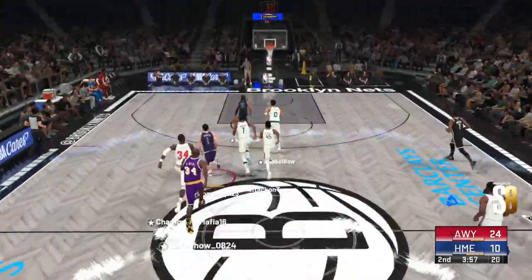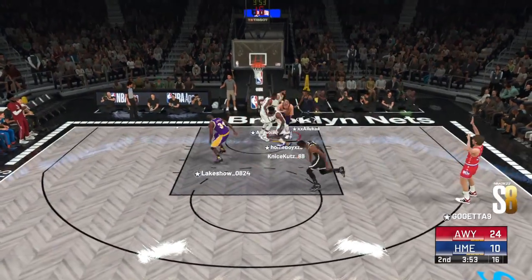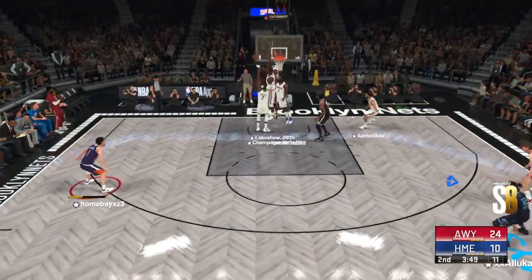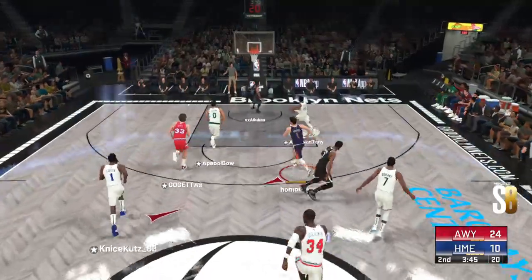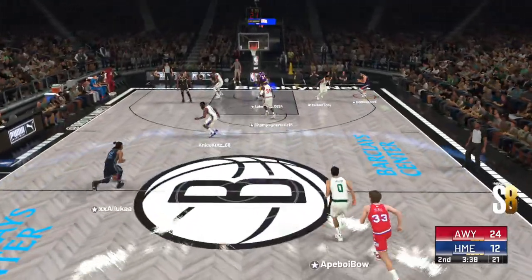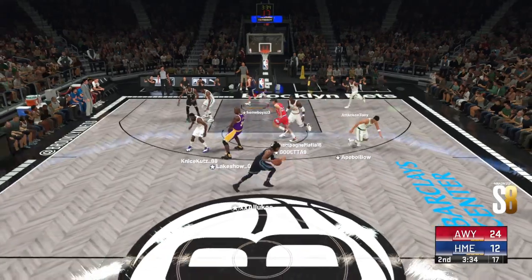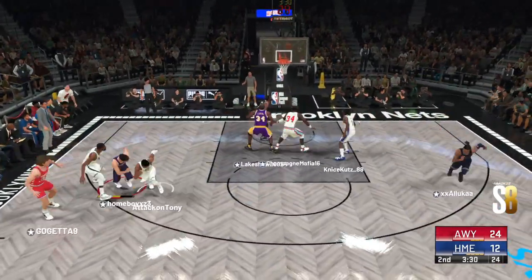Stolen by Bird, and here we go. Morant heading to the hoop. Here's Booker — the second effort. Here's Mitchell, and he goes big with the tap right over Ja Morant. Would have been impossible for KD to miss his teammate there — he was wide open. He has a chance now to catch up with Hall of Famer David Aldridge.